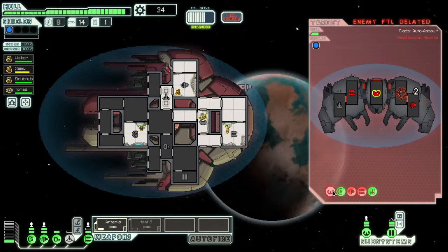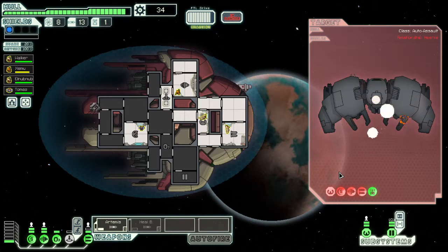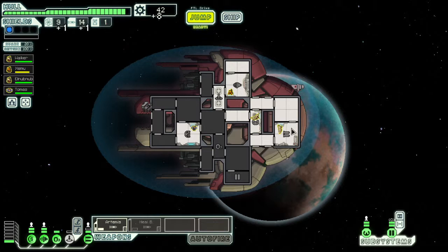Let's finish him off by taking out his shields. Down to 14 missiles already - it'd be really nice if we could find some kind of other gun. Down. Bang. Done. He's an exploding pile of scrap now. Jump.